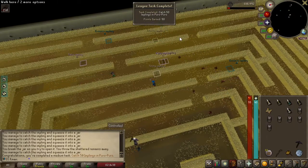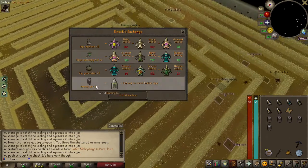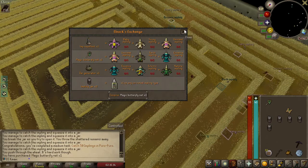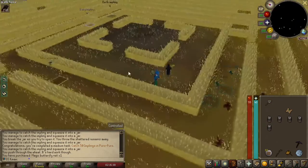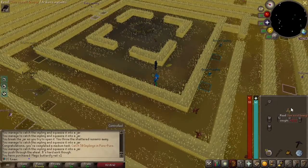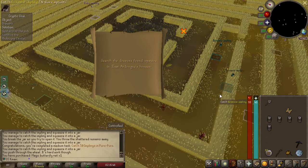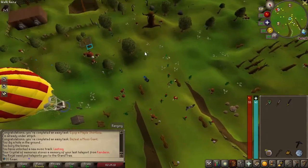50 poro poro implants. We can turn this in and get the magic butterfly, and see if we equip it if it's a task. It's not, but it does increase your chance to catch implants, so if we do a lot more that'll be good. I also got an easy clue which we can do — it should be big XP as well.